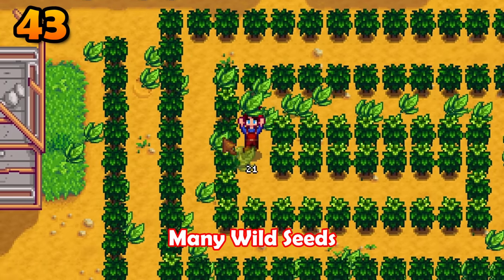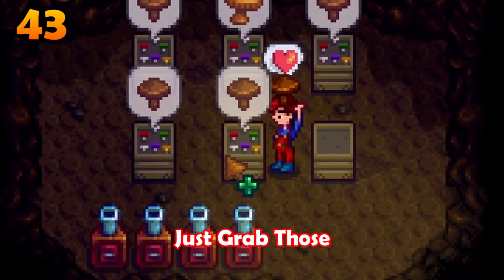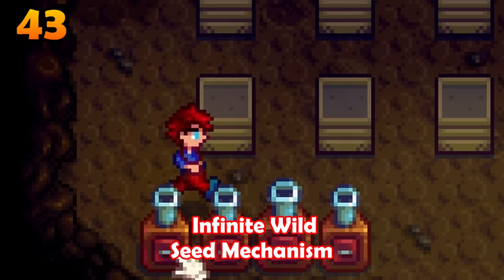Do you need many wild seeds to craft tons of tea saplings to then sell and become rich? Just grab those garbage mushrooms from the mushroom cave and drop them into seed makers. Infinite wild seed mechanism.